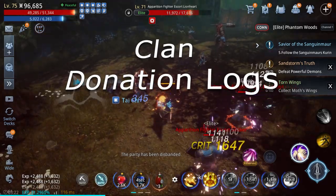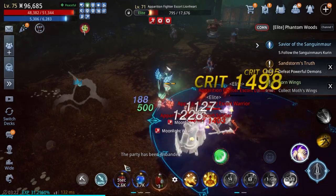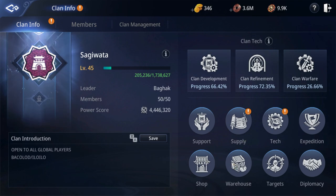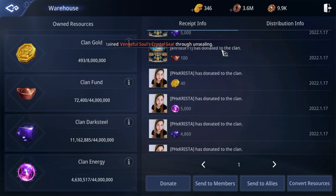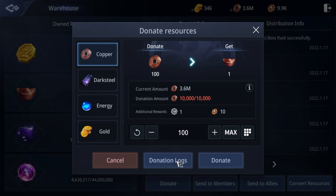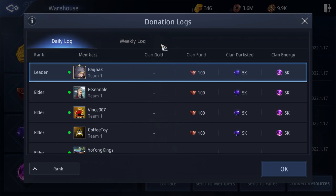Number 4 is clan donation logs. Some players are still using their receipt info to track their clan donation. There is a better and more accurate way for you to track all your donations — not just your own donation but also your members' donations. You just have to go to donate and then donation logs, where you can check either the daily log or weekly log.